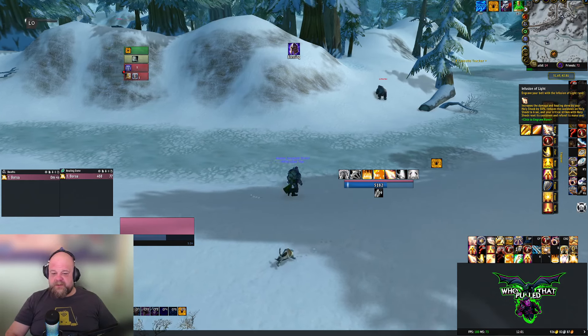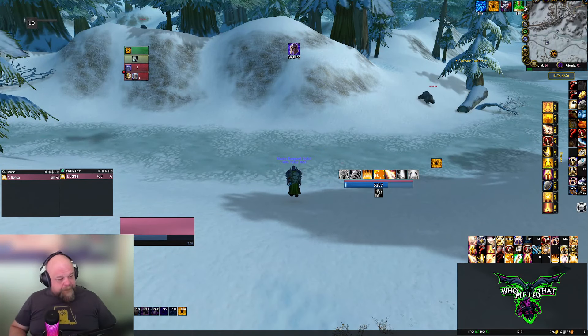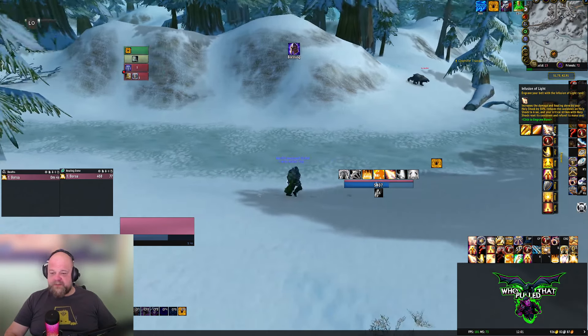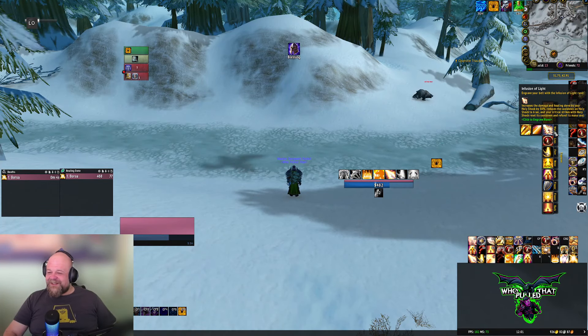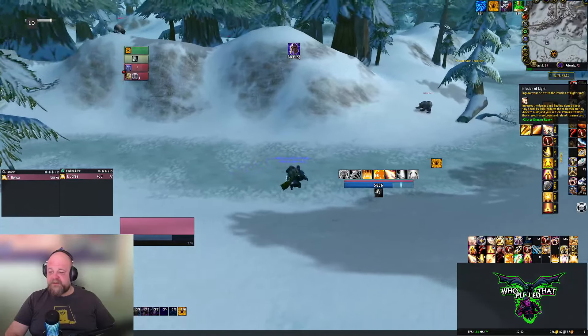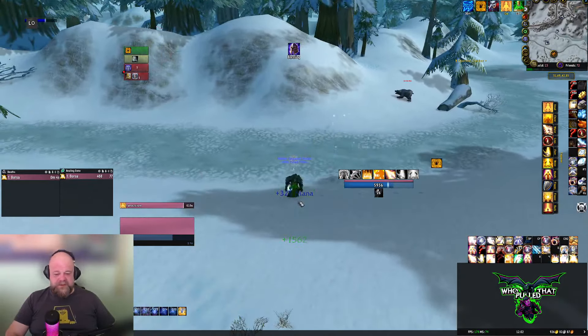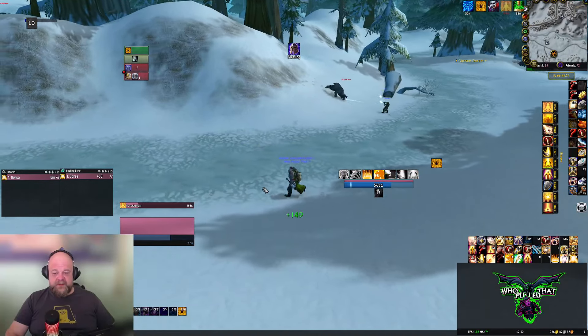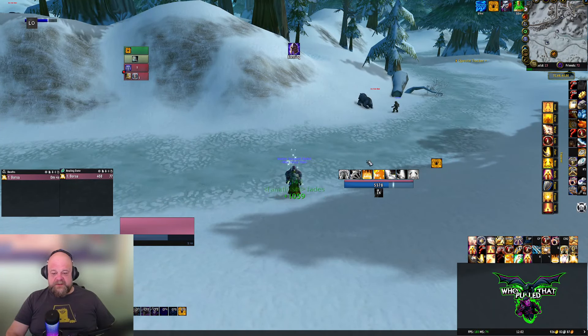The other rune we work around a lot is Infusion of Light. I'm recording this live — no editing, just raw. Infusion of Light is the rune that works with Holy Shock, and we'll be using Holy Shock a lot. It increases the damage and healing of Holy Shock by 50%, reduces the cooldown to 6 seconds, and your crit strikes will reset the cooldown and refund the mana you spent. If you crit, you get the mana back. The cooldown is really low at 6 seconds — it feels pretty good.